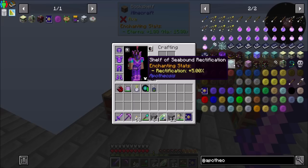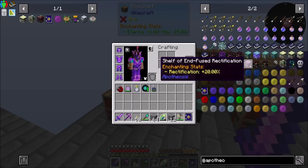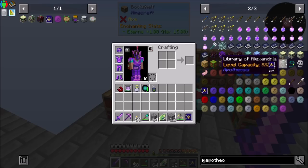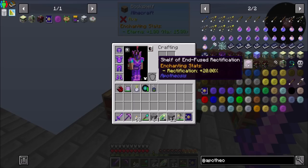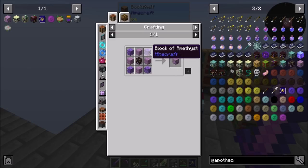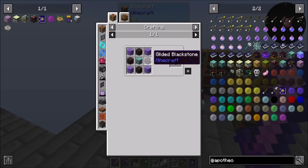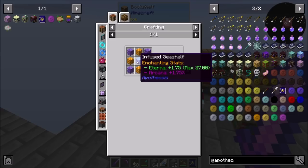There's a Shelf of Seabound Rectification — plus 5 Rectification, plus 10, plus 20 Rectification! I like that. And some Enchanting Clues. To make it we need Blocks of Amethyst, Purpur Blocks, Gilded Blackstone, lots of Amethyst, and Honeycomb Blocks.